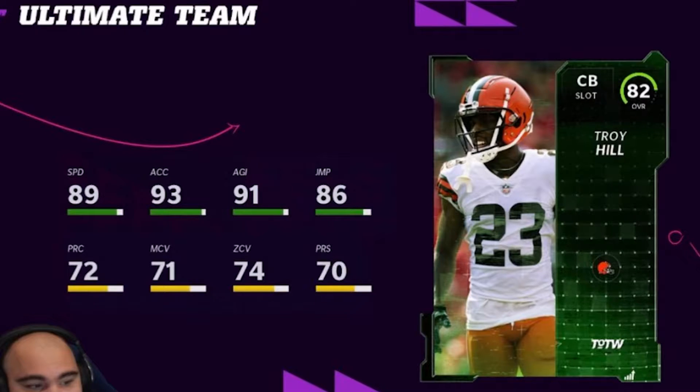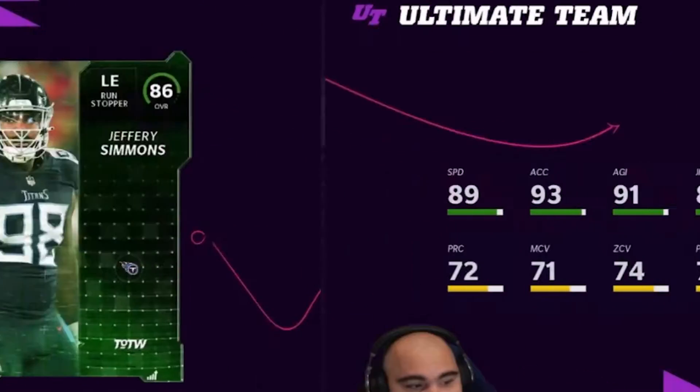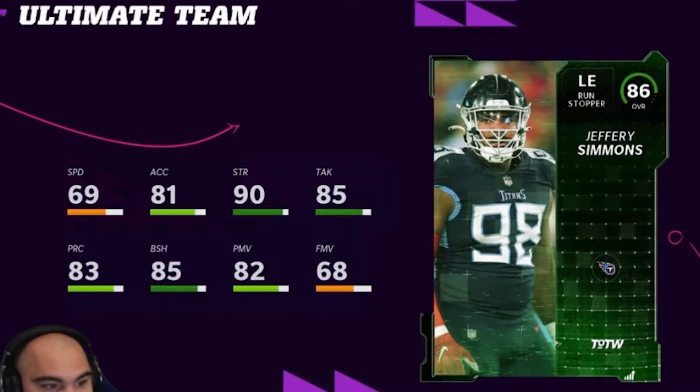So the first card is going to be Troy Hill — nothing really much outside of physical attributes. Moving on. Jeffrey Simmons — I thought this guy was going to get Player of the Week, and then I thought Josh Allen was going to get the LTD, but I guess not. Jeffrey Simmons has 85 block shed, 90-91 strength, and 86 tackling. He is alright.